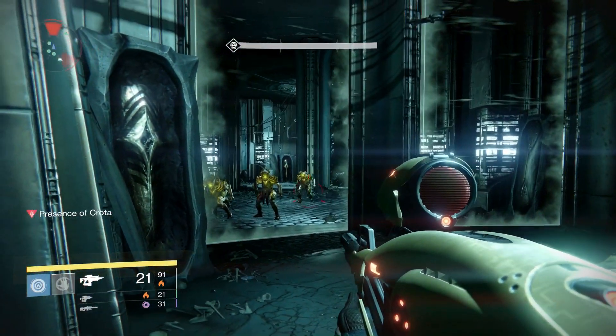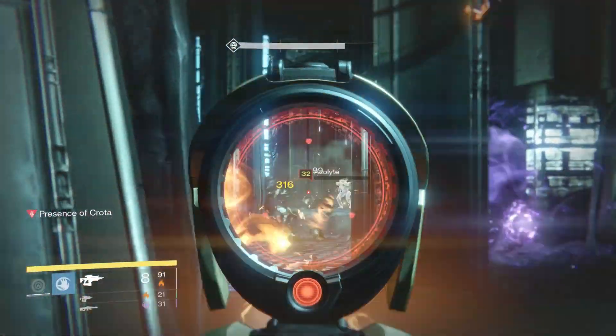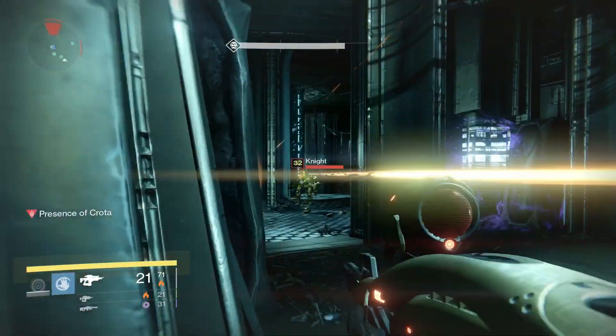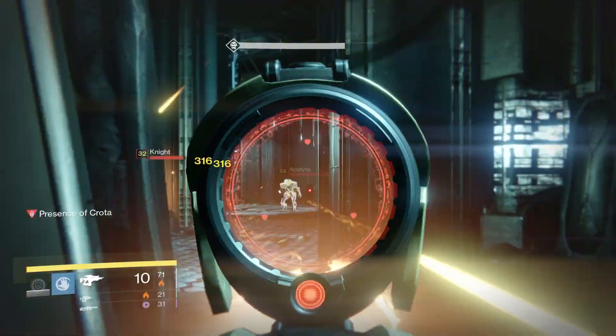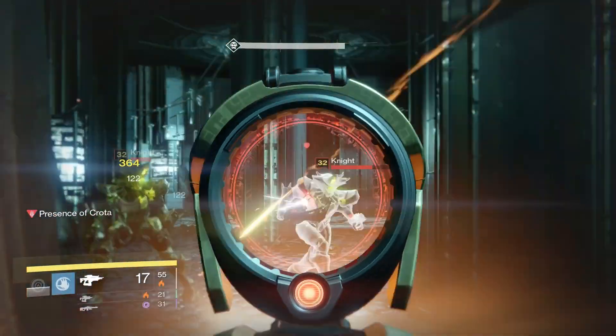In order to begin the fight, all members of your fireteam have to stand within the vicinity of the summoning crystal in the center of the room that you spawn in. You'll know you're close enough when your screen turns green around the edges. Have everyone stand there for a few seconds and you should be rewarded with a Presence of Crota debuff, which will permanently disable any health and shield regeneration unless you are holding the Chalice of Light.